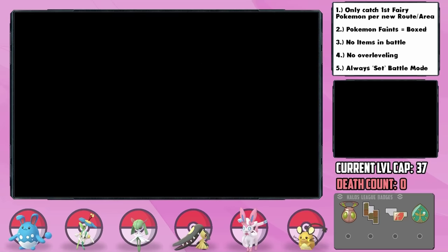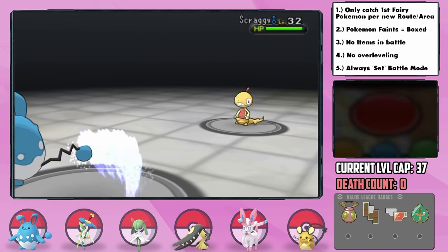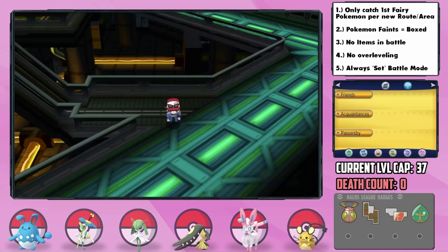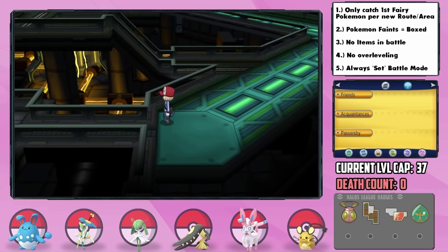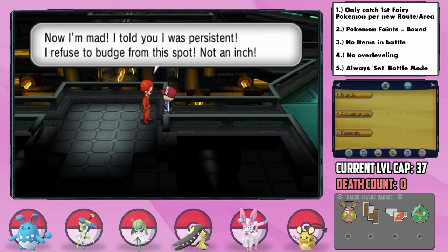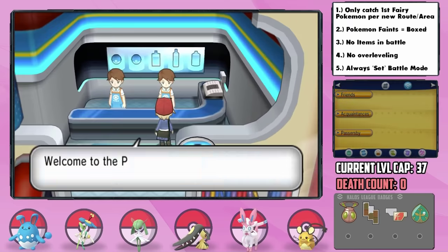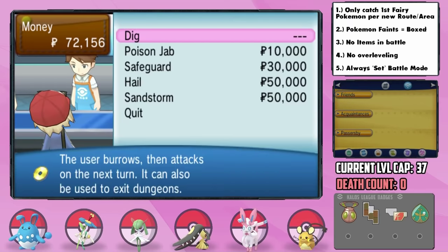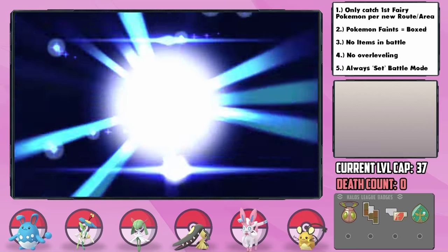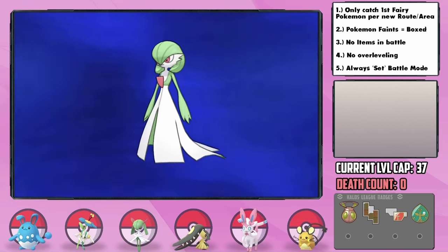At the power plant we face off against a sequence of Team Flare grunts, and our team's typings are actually quite good against the kinds of Pokémon that they have, although we do have to watch out for Poison types a bit. In here we can also pick up the Zap Plate, which should be a great asset for Proxy. While grinding for the next gym, we have an amazing evolution as Neri finally evolves into a Gardevoir — quite an amazing Pokémon, especially now with the Fairy type. I had also waited until Kirlia learned Psychic, so that's a massive power upgrade.